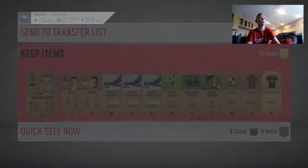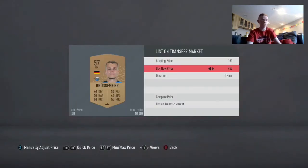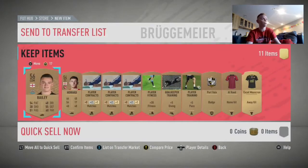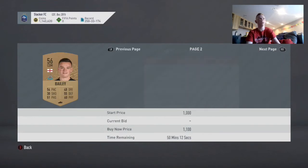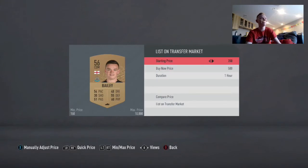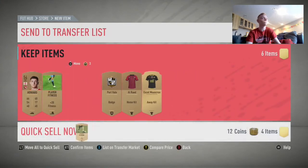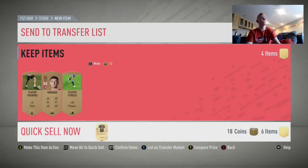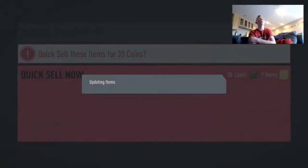We get a Paderborn player. The goalkeeper is not expensive, but Paderborn is a very expensive club in the Bundesliga — their silver center backs are all like 14,000 to 15,000 coins since they upped the price range. We get a Premier League player. Almost discarded that pace one. Fitness card goes at 155 coins, pace card goes at 152 coins, and the other guy we just send to the club.